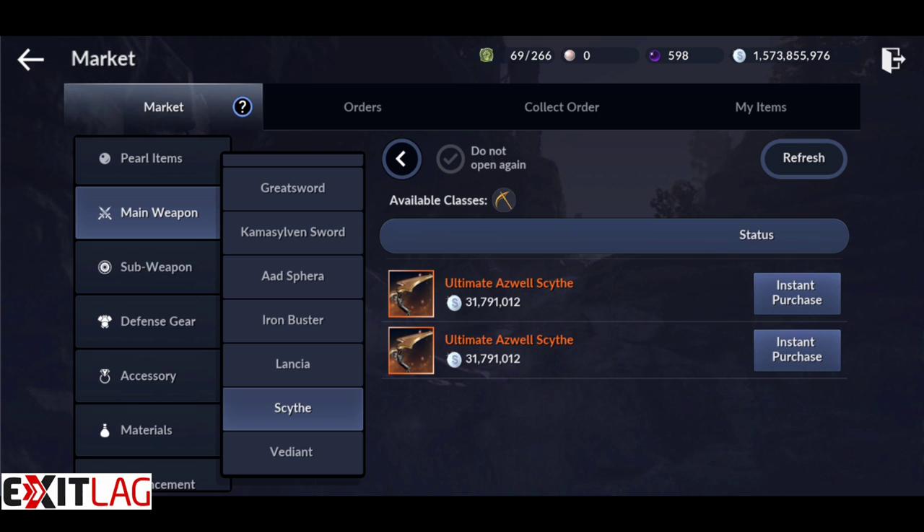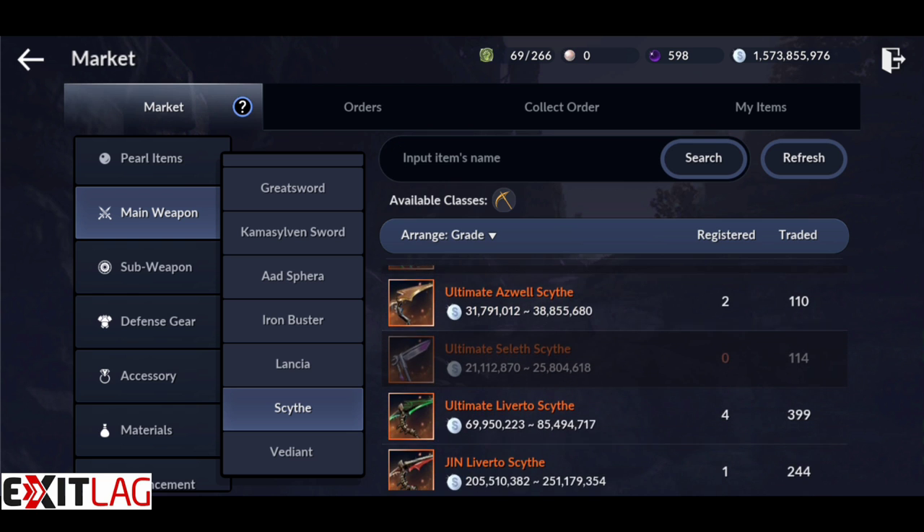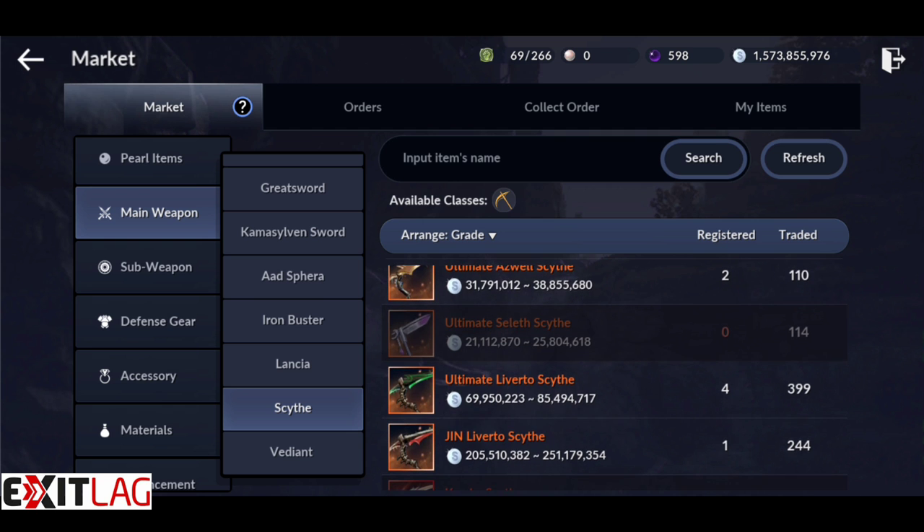Making silver in Black Desert Mobile is vital for growing your account. Silver can be used to purchase almost everything, including black pearls. It is also necessary for leveling, crafting, and enchantments. There are many areas throughout Black Desert Mobile that require silver and a significant amount, so now is the time to earn some extra silver every day.